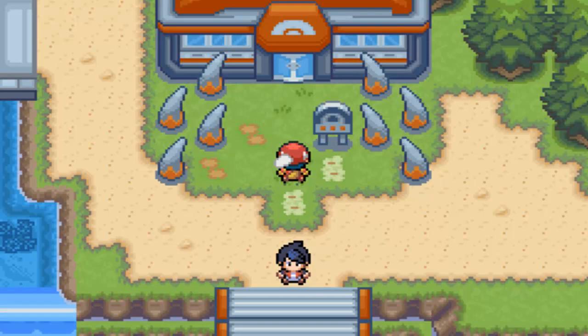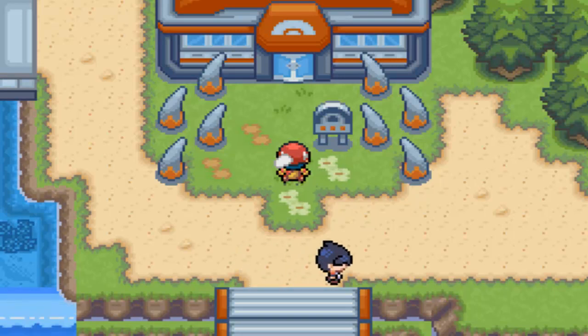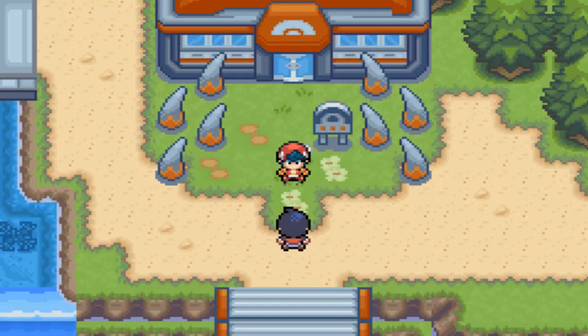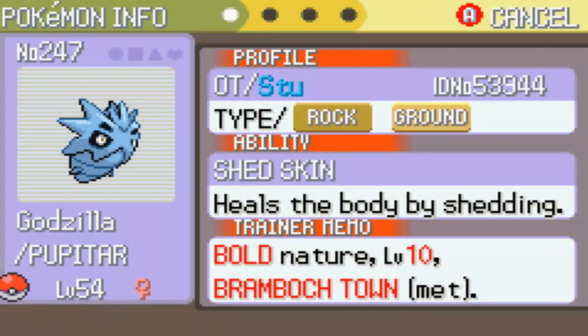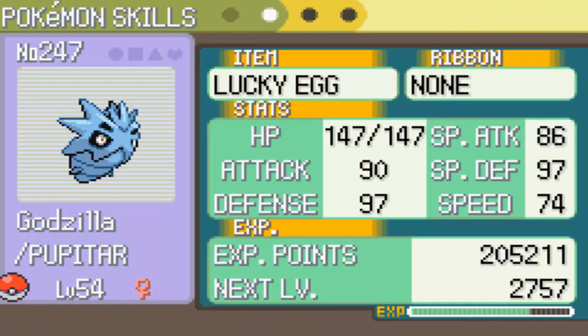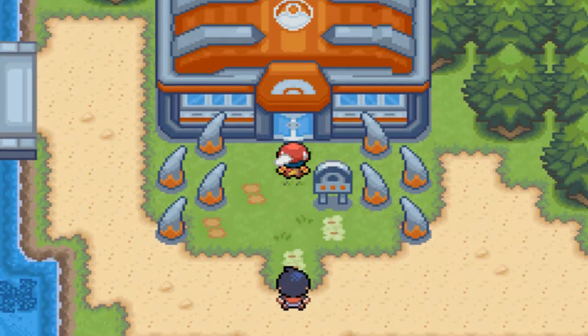Hey everybody, welcome back to more Pokemon Light Platinum. In the last episode, we caught Giratina in the Distortion World with one Ultra Ball. In this episode, we're going to be taking on the Drake Breath City Gym and hopefully getting our 8th badge. We already know it's a Dragon-type Gym. I think all my Pokemon are healed up perfectly. It's mainly going to be an Elegance-dominated Gym, but I'm going to use Godzilla a little bit at the start just to get it to level 55 so it can evolve. So let's head inside.